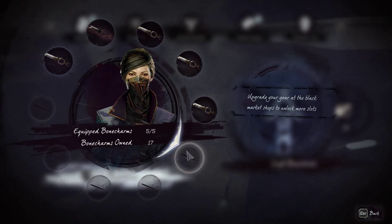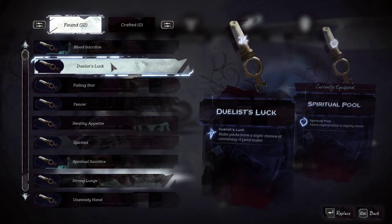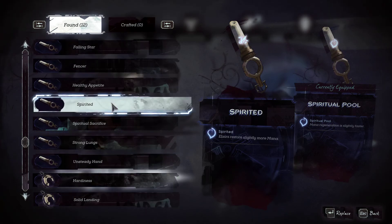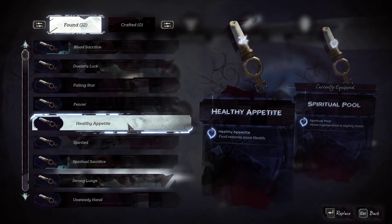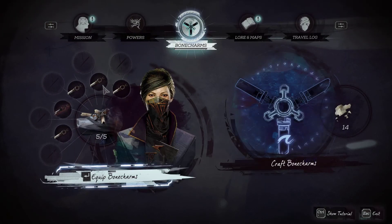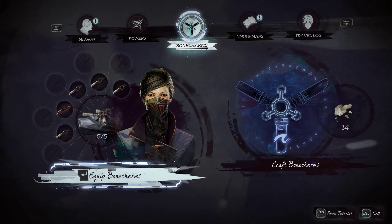I'll just grab this bone charm. Spiritual sacrifice. I got another one — restores mana as opposed to health. So I can craft a bone charm, but I'm not sure how that works, so we'll have to try that very soon because we can make bone charms — we have enough.